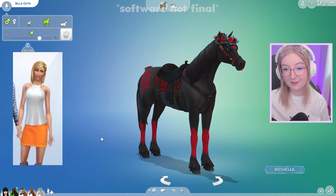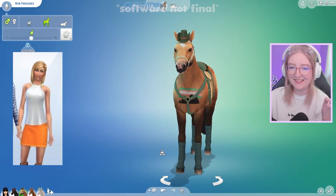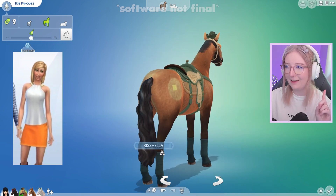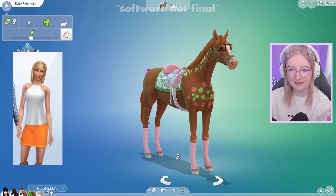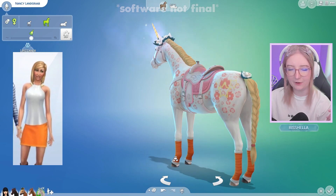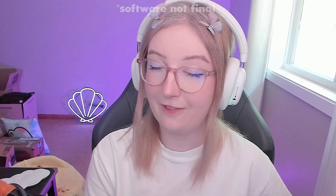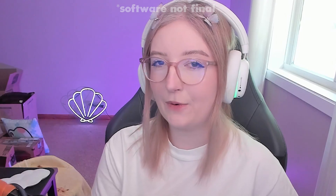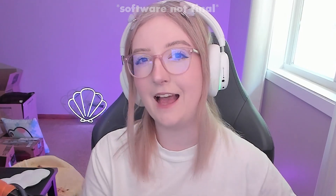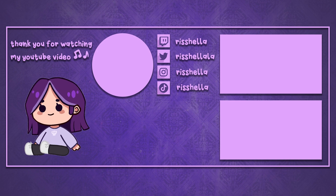I made four of the Sims 4 townies as horses. We have Bella Goth — an absolute icon, we love her. We have Bob Pancakes — I'm sorry, this one makes me laugh a lot. I love Bob, he's great. We have Eliza Pancakes, who looks like a teen in the 90s — I guess that's the vibe I'm getting. And then we have Nancy Landgraab, who is going to beat you up. She looks nice, but she is literally a villain. Again, let me know in the comments if you'd like to see more of these, especially when I have access to all of my packs again. I had a lot of fun doing this, and I think I would have a lot of fun making a Vlad horse. I have a lot of early access Horse Ranch content coming out, so make sure you subscribe for more. But until next time, I love you all a lot — I will see you in the next one. Take care, everyone. Thank you for watching.